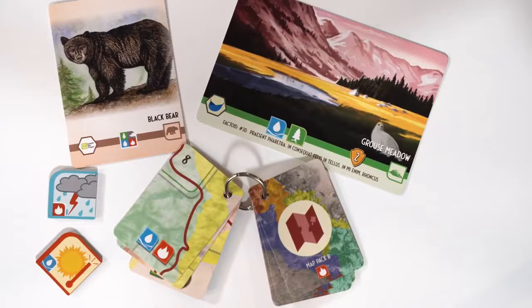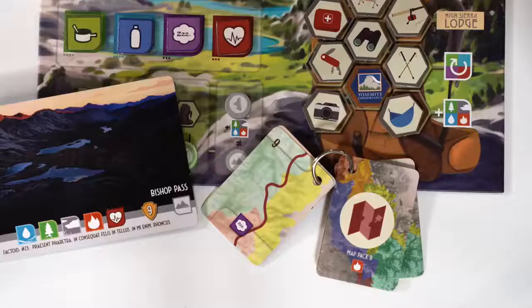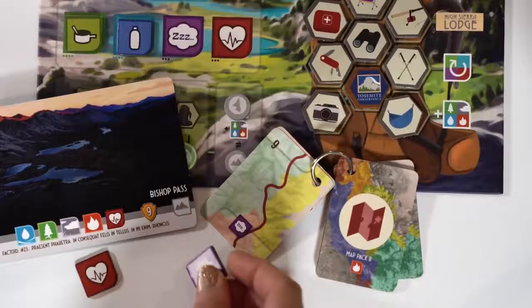Hiking the trail, reaching destinations, and observing the field requires players to spend natural resources. Thematically, we think of this spending as needing to have those resources in view at the time the player claims the card. Players may also be required to spend personal resources, such as water or food, to reach certain landscapes.